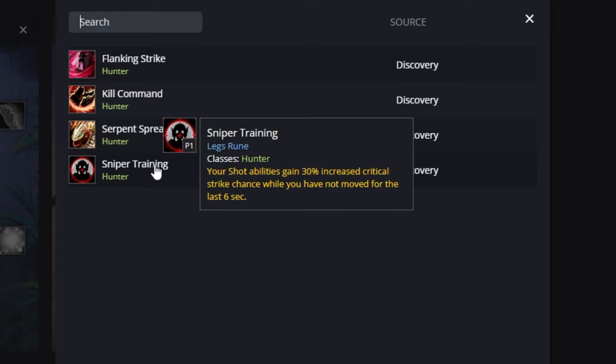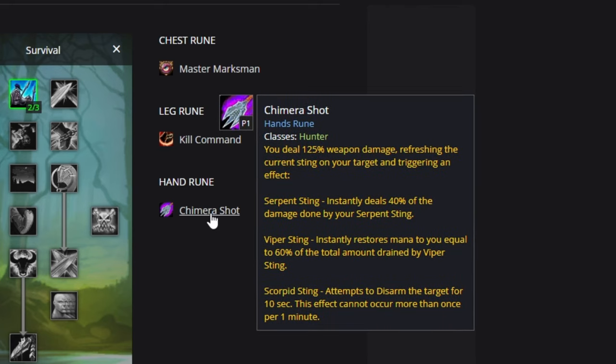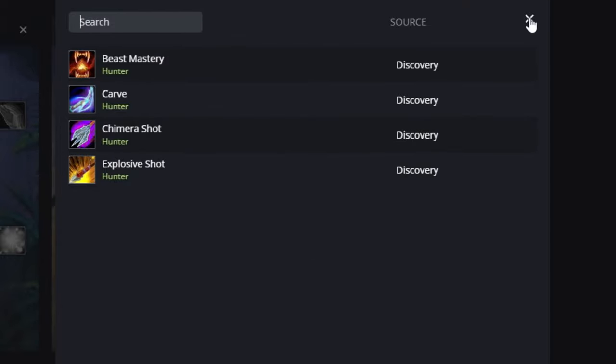Flanking Strike is always an option as well for the leg rune. For the hand rune, it's most likely going to be Chimera Shot, which provides nice damage but also utility with the disarm. Explosive Shot is also an option — it really comes down to how much damage they do compared to each other. If the damage is comparable, Chimera is most likely going to be better.